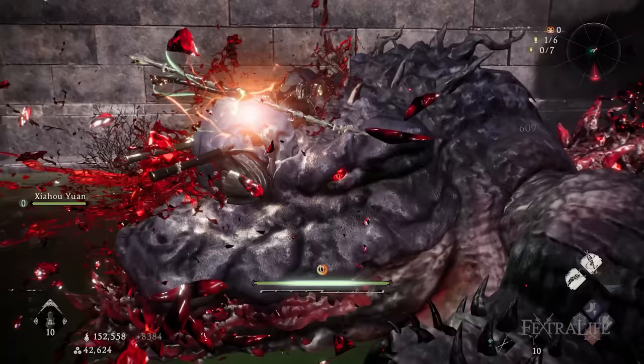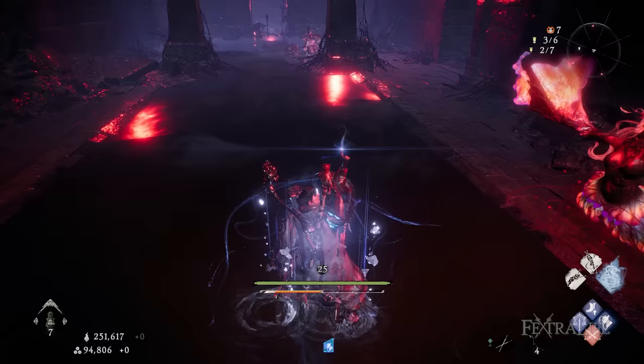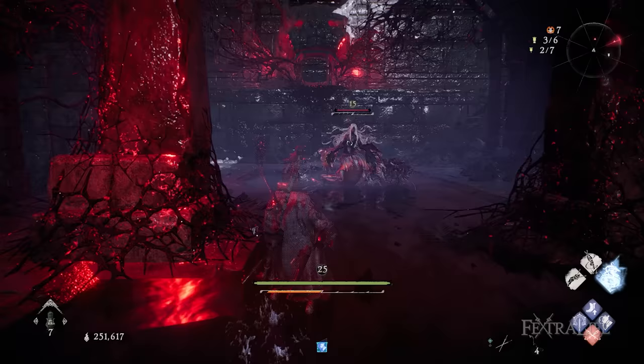To perform a successful sneak attack, it's crucial to remain undetected as you approach your target from behind. Once you've positioned yourself correctly, wait for the circle to turn red and press the heavy attack button to execute a sneak attack.